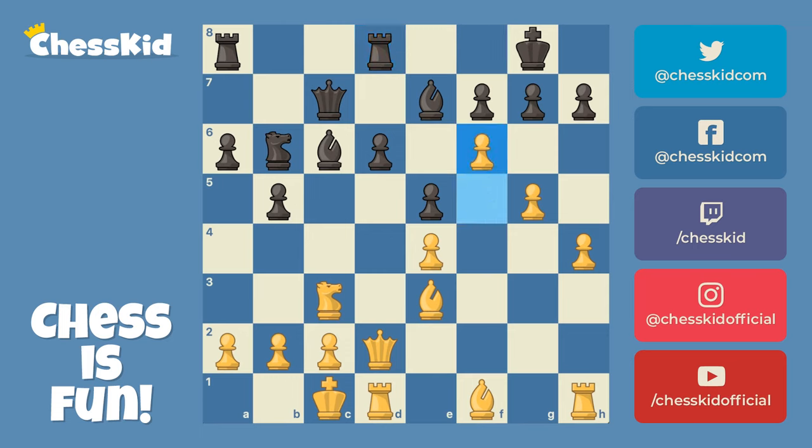Now after f6, it would be very bad for Black to make a pawn trade because that would just open up the g-file on his king, so his bishop moved back. And now a nice little in-between move — a Zwischenzug that only Grandmasters know about — Queen to f2. That gets the Queen to a better spot, but it also wins a tempo on this knight, a nice little extra wrinkle by the Grandmaster.